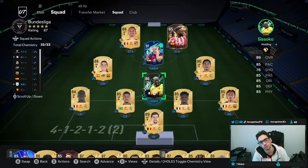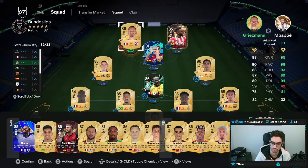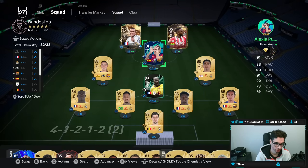Today we have the 4-1-2-2 formation to check out. For this weekend, we still have the loans — I don't know when these things expire, to be honest. But this 4-1-2-2 is really good, a very good formation to use. On a personal level, I don't think 4-1-2-2 has been that great of a formation for years, I personally never really liked it that much. But this one gives you really good attacking plays, really good attacking buildup, and a solid balance in the defense.